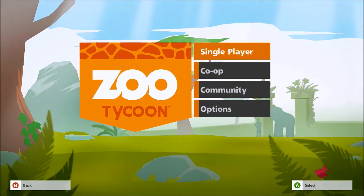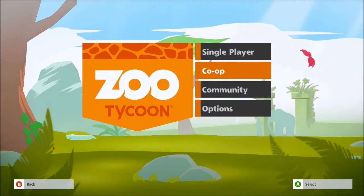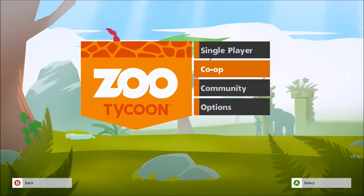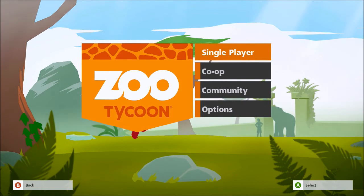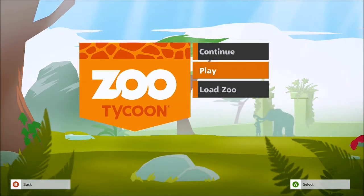From the main menu you're presented with a selection of options. There's a co-op option which allows you to team up with other players and build your zoo to your heart's content, but we're going to focus on single player and jump right in and start a new game.